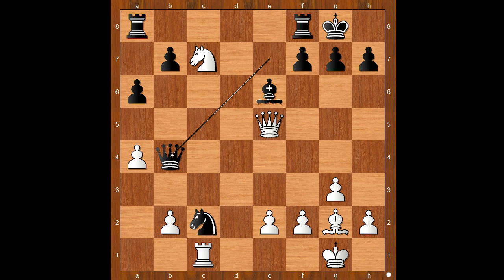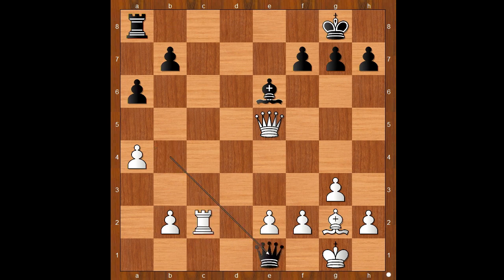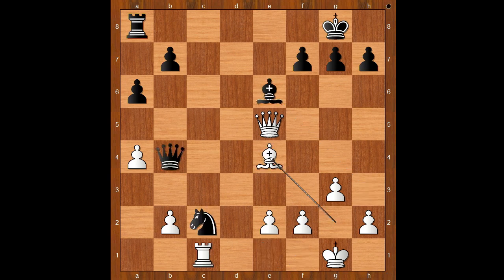Rubinstein played queen to b4 — this is a brilliant move. I will not spoil it by saying why; you will see this for yourself. White to move: knight takes rook, rook takes knight. White to move: bishop to e4. Let's take it back: if rook takes knight, then queen to e1 check, and after bishop to f1, bishop to h3, and black wins.